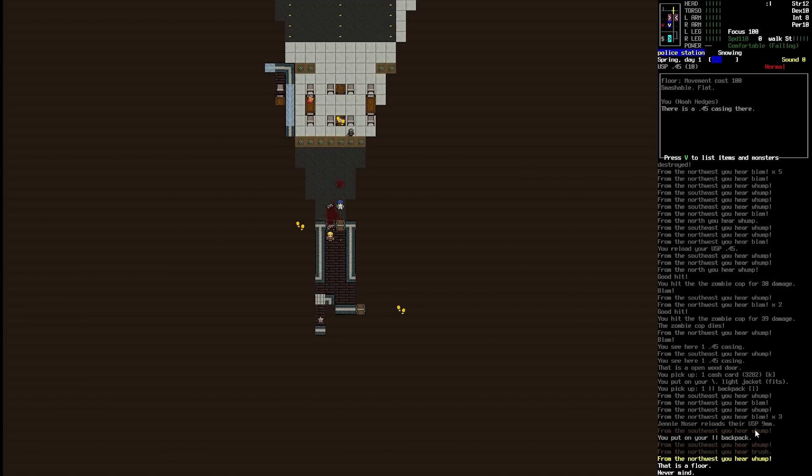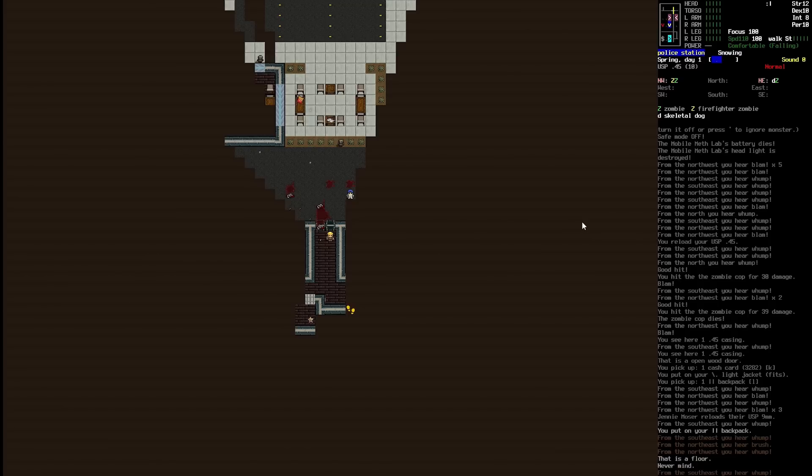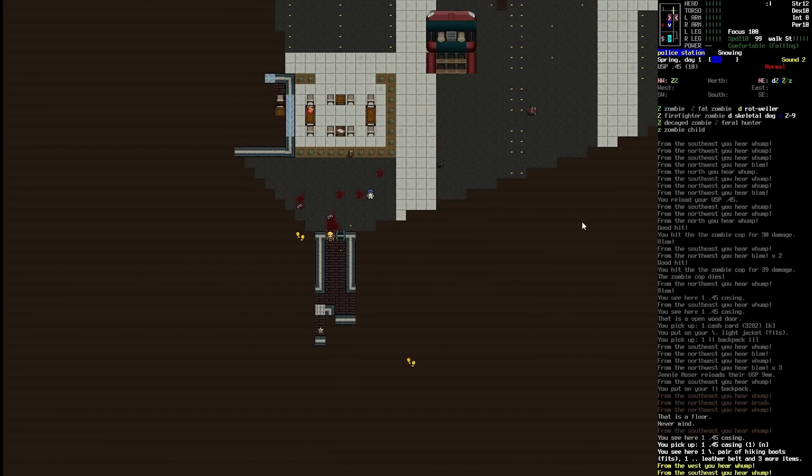Instead of just walking straight out there, we're going to peek. If we hit Shift+X and move to the side, we can see what's out there. I can't actually see that shocker zombie at the moment. It might have told us down here what happened — Jenny is reloading the 9mm. So if we exit, we zip back to where we were. Peeking is really important — things generally don't see you when you peek, sometimes they do. It can be really good when you're dealing with turrets. It looks like that shocker zombie is down, which is awesome. So we're going to take a step outside.